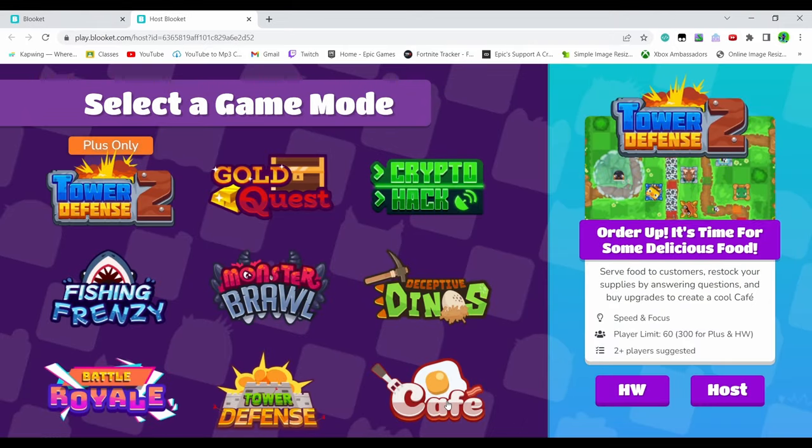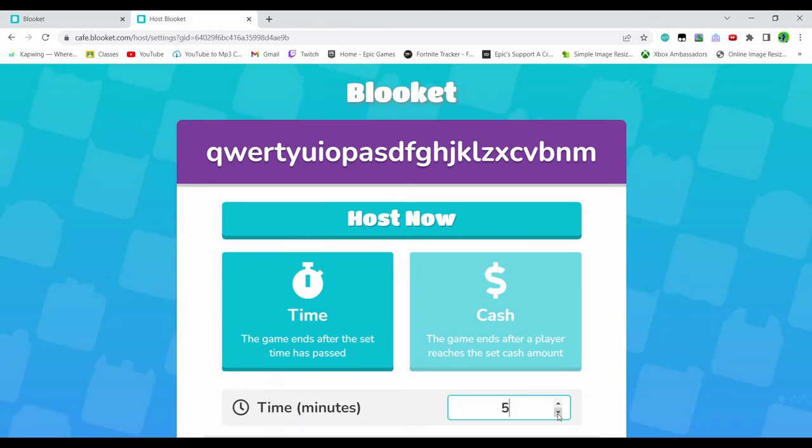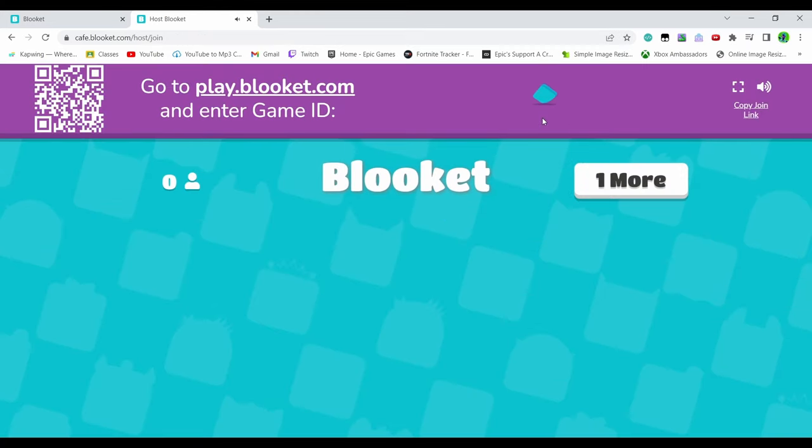Next, you want to host a game for cafe. Host one. If you're doing it correctly, you only need to do one 5-minute game per day to actually get your 500 tokens, which is really good. So host it.